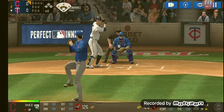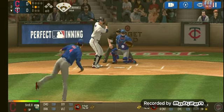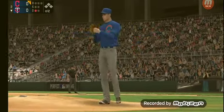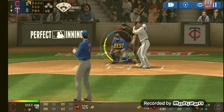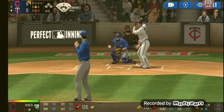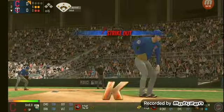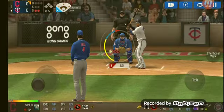Blake Snell delivers - curveball for Strike 1, slider for Strike 2, fouled off. Here is the windup and the pitch - a cutter for Strike 3. That is going to be the fourth strikeout over 12 pitches for Blake Snell. Slider for Strike 1, here is the windup - curveball for Strike 2, and another strikeout. 15 pitches and 5 strikeouts. I don't know if that has ever happened in the major leagues before.